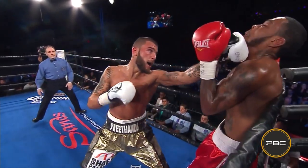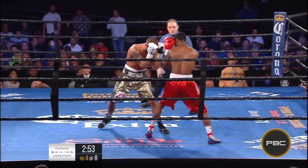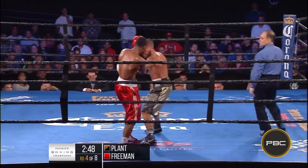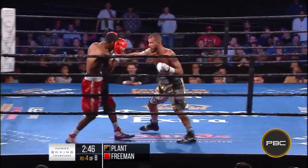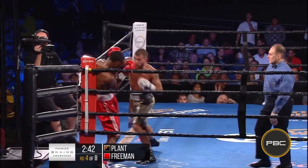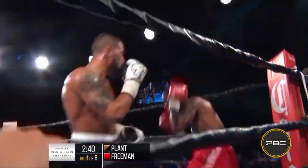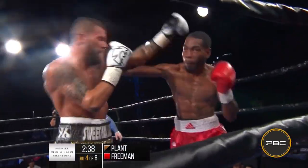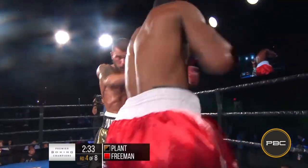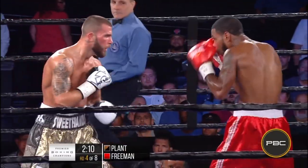An uppercut and then a straight — that was nice. Plant looking for the knockout. Here comes Plant opening up with a huge left hook, puts Freeman in trouble, and a big right hand. I think he's gonna get it, looks like it could be over. Double left hook and then Plant finds some punching room. Good left hook by Plant. Freeman not tying up, he's opening up, Freeman fighting back.